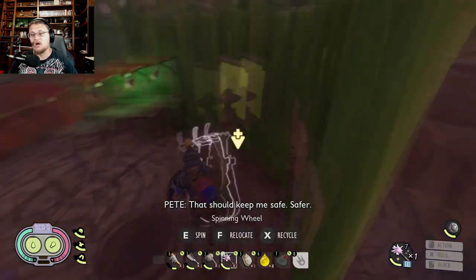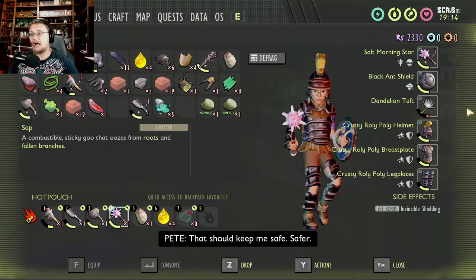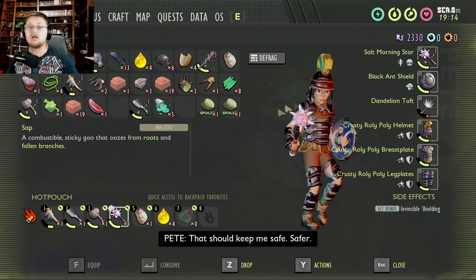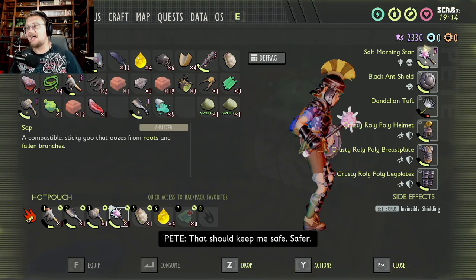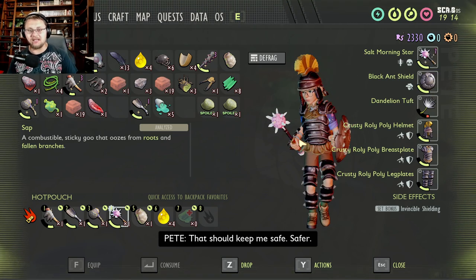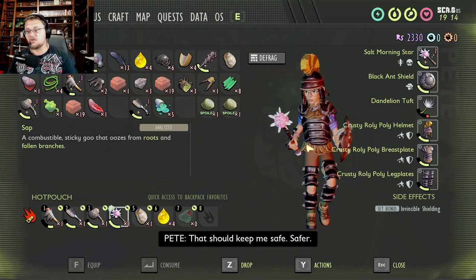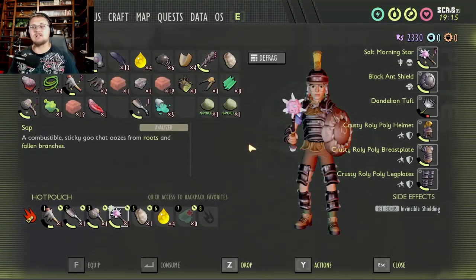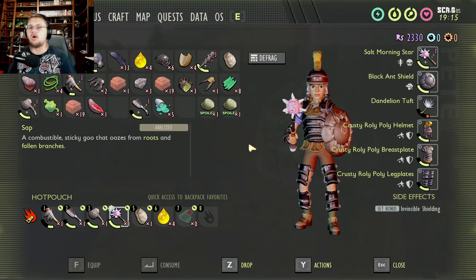My favorite build will always be the roly-poly gear — the helmet could use a little work since I prefer the ladybug look, but that's personal opinion — along with the black ant shield and the salt morning star, all the way upgraded. To me, this is the best armor and gear set added to the game. Go check it out for yourself and see if it works for you. Thank you all so much for watching. If you liked it, please hit that like button, leave a comment about which gear set you're most interested in, and please don't forget to subscribe. I'll see all of you in the next one.